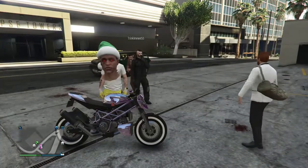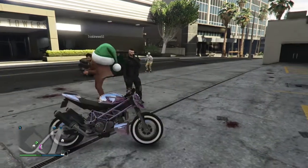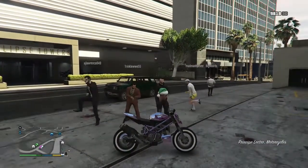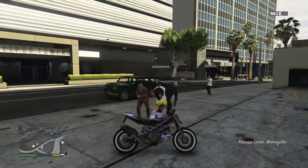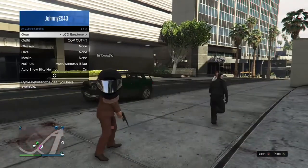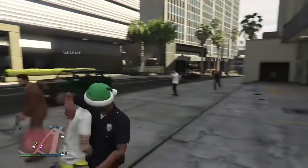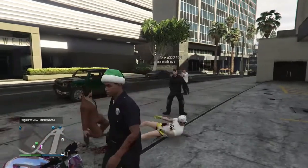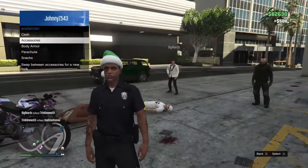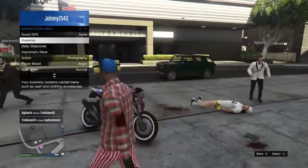What is up guys, it's your boy JohnnyZ543, and I'll be showing you how to switch hats from outfit to outfit. This is only useful if you have something like a Santa hat and you want to switch it over to another outfit, like a cop uniform. You can also use this for a hat and mask. All you're gonna need is an outfit saved with the hat on it.